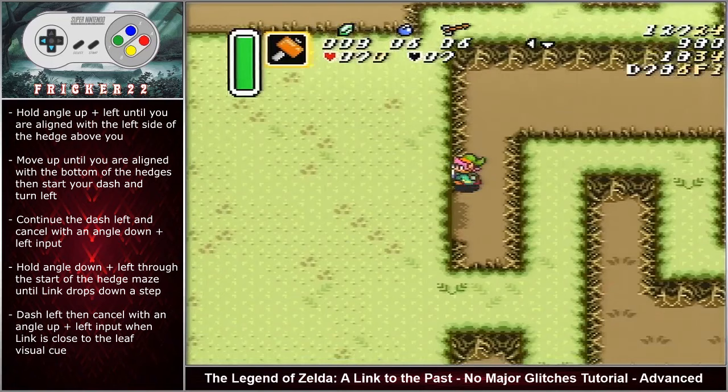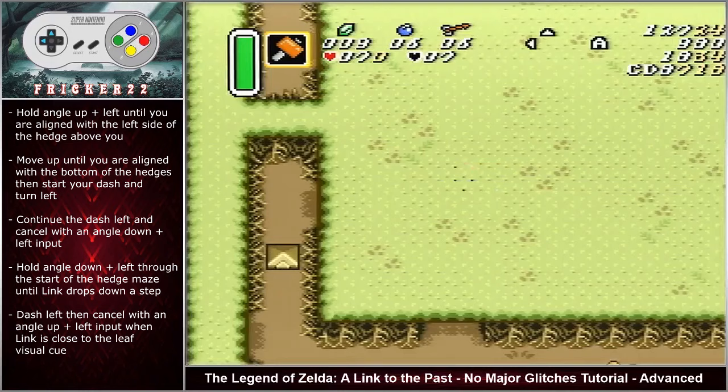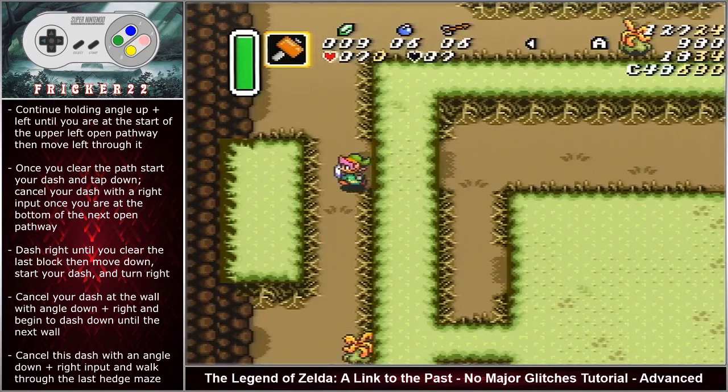Hold angle down left through the start of the hedge maze until Link drops down a step. Dash left then cancel with an angle up left input when Link is close to the leaf visual cue. Continue holding angle up left until you are at the start of the upper left open pathway, then move left through it.